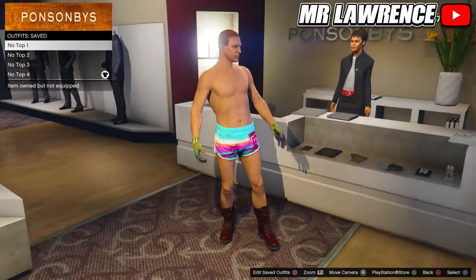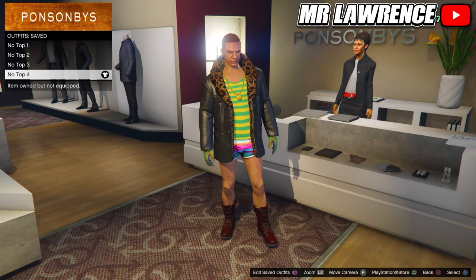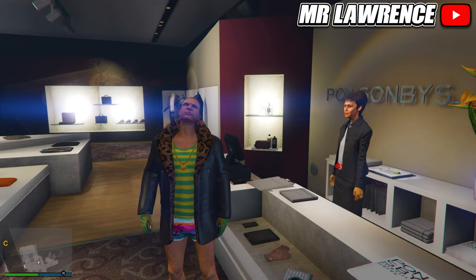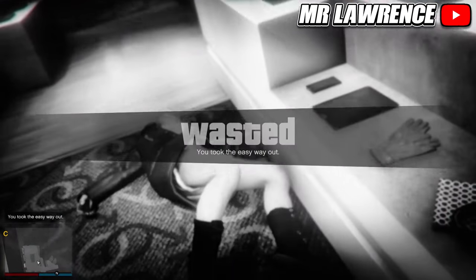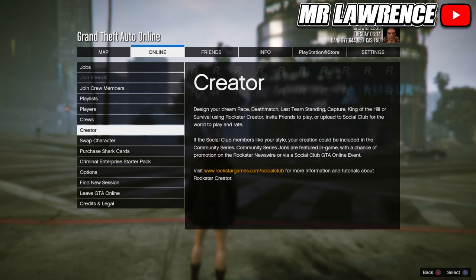Now save this outfit in your fifth outfit slot. You should now have these four component outfits. From here open your interaction menu and take the easy way out to force a quicksave. While you respawn, open your boss mail, go to online and start creator.